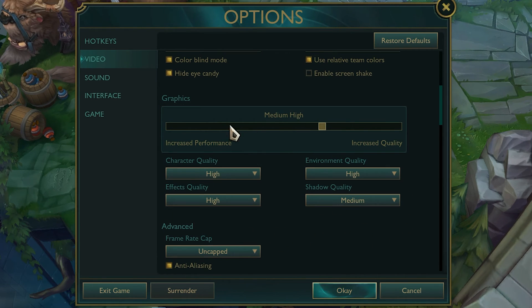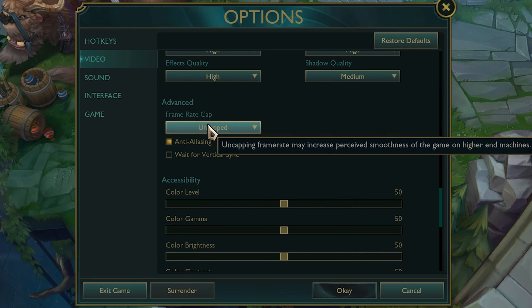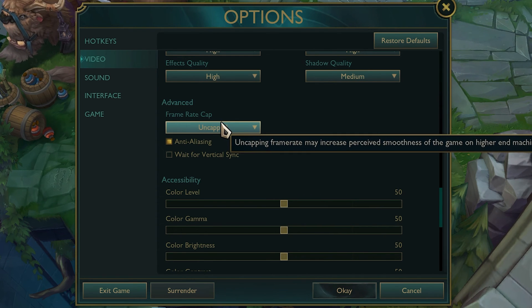For graphics, I'll show my personal setup, but for maximum performance I recommend using the lower settings — they give the best visual quality for the performance gained. If you want even more frames, go to Very Low or Low settings. Under Advanced, set the Frame Rate Cap to match your monitor's refresh rate.